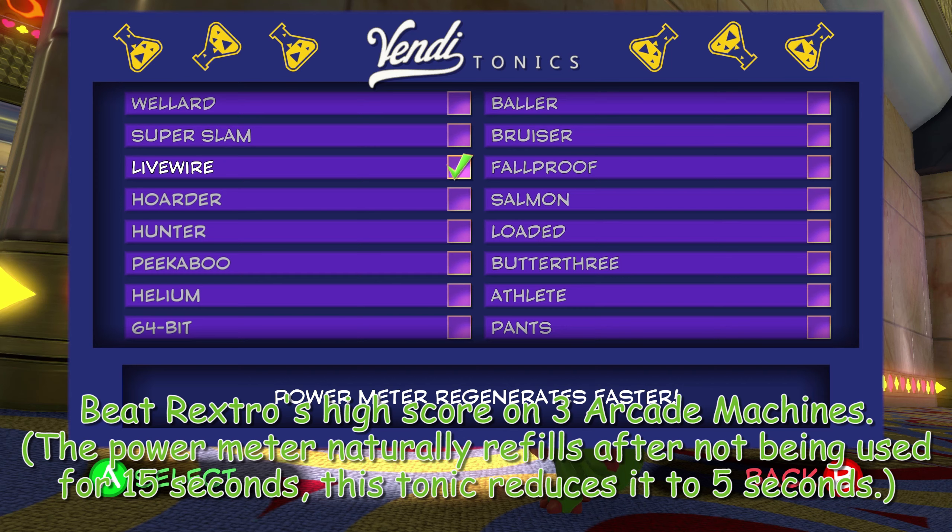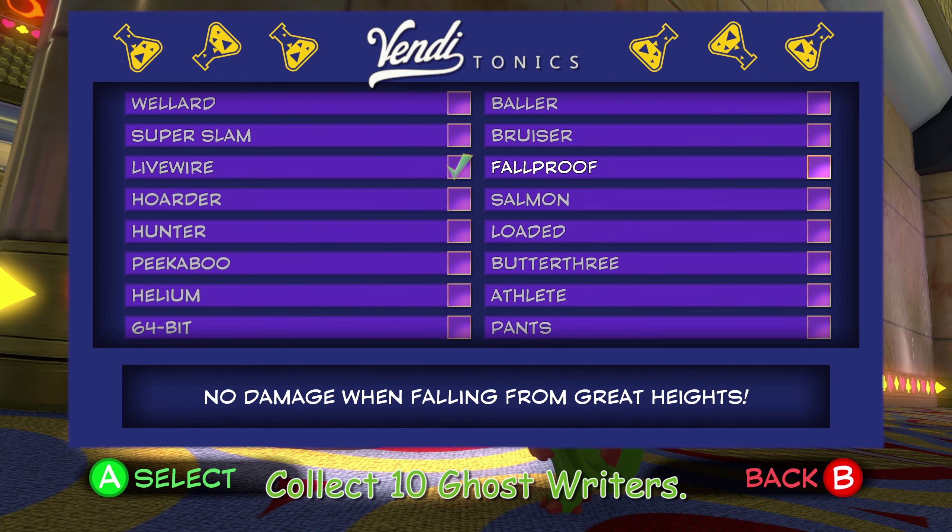I think it normally takes 15 seconds to regenerate; I believe with this it takes 10. And this one, you recall a boring numbers fact — that's how you unlock it. Fall Proof: no damage when falling from great heights. You unlock this by ground pounding right before you fall off the edge and then falling. You do also have to fall out of your real, actual window. Hopefully you live on the first floor. I live on the fourth floor, and I have since this game came out, so it was very expensive for me to unlock this one.